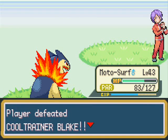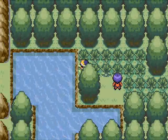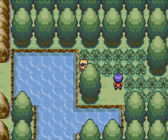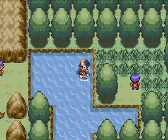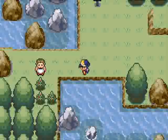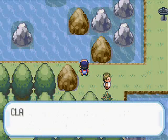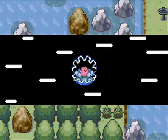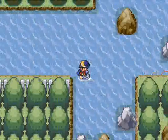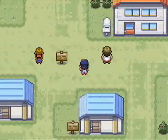Then I'll push all the way up to Blaine. Pretty much you can go all the way to Fuchsia City without needing any of the HMs, unless you want Cut or Fly. Cut is what you get from Misty, so actually to do Rock Tunnel you'll have to beat Misty first, so I'll put Misty before that. This is the end of the video — we're gonna head back and I'll see you guys next time. Peace out.